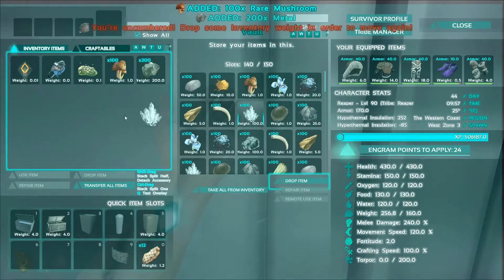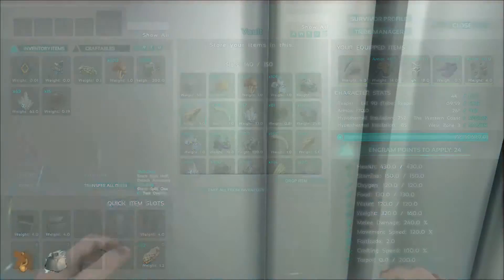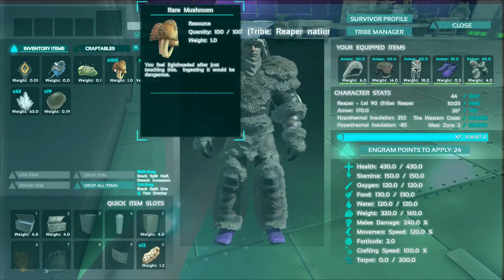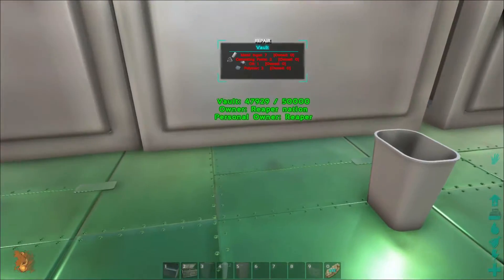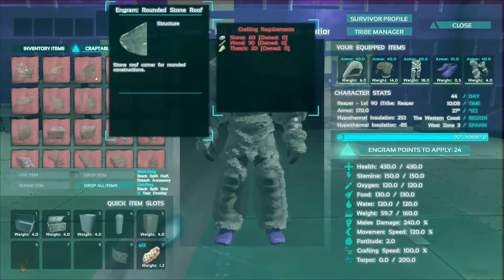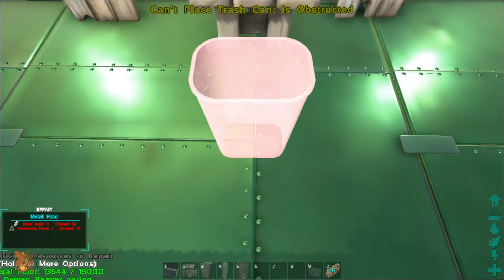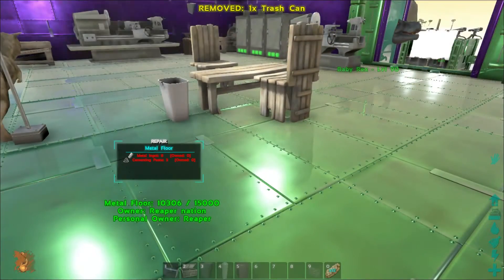So what this does — let's just say I take a bunch of this out. I know I'm over-encumbered. I know how you throw things on the floor all the time — look at that, walk into it, gone. And you can pick it up. That's cool, I didn't know that. So I can just place it wherever I want — let's put it next to the dinner table.